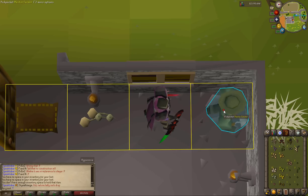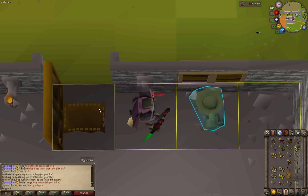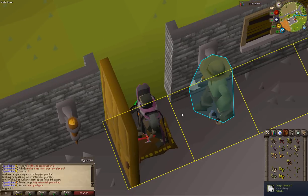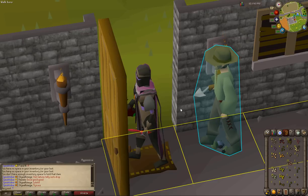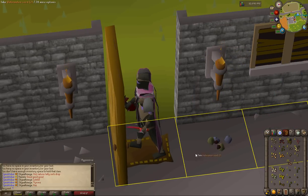A question you might have is what to do when you want to take a break, because as soon as you log out this guy goes completely free. What you want to do is just step onto this square or this square — it doesn't really matter which one. As long as you can move around, you can just stay here and fight the AFK timer, wiggle the screen if you need to quickly do something, and hope you don't log out.